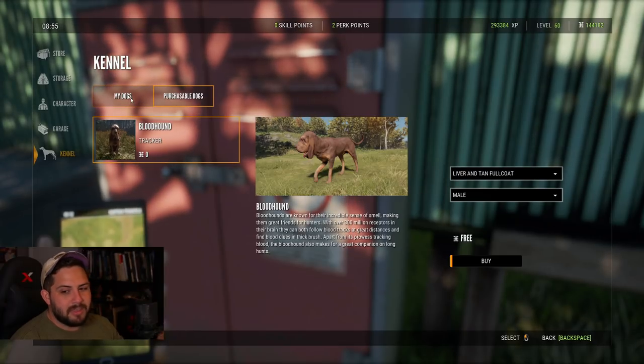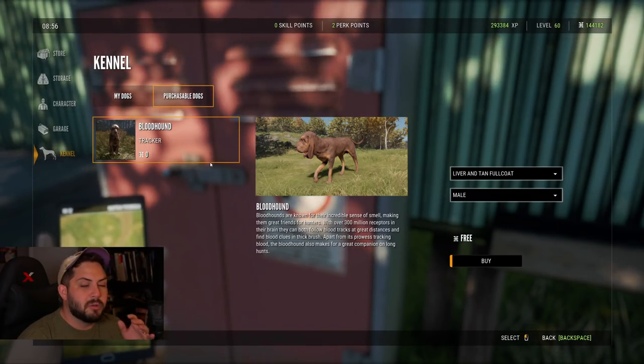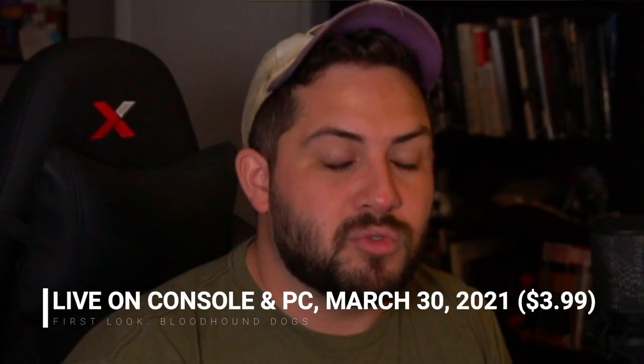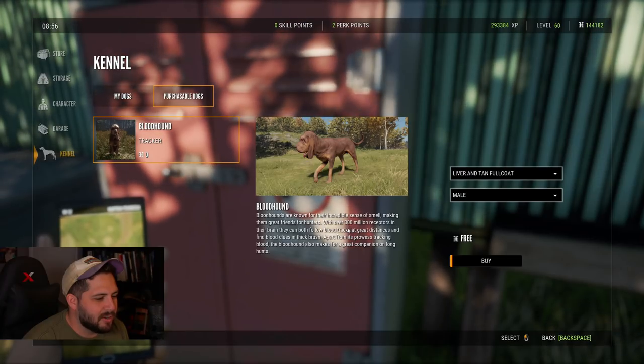Looking at the kennel, this is what we've got right now. We've got 'My Dogs' — we don't have any dogs obviously — and then we have the purchasable dogs. This is obviously the beta so some of this may be different when the full version comes out, but I'd expect it to be pretty similar when the DLC goes live March 30th, 2021.